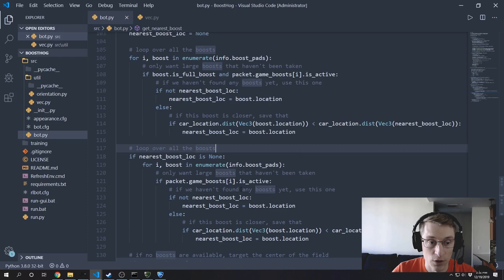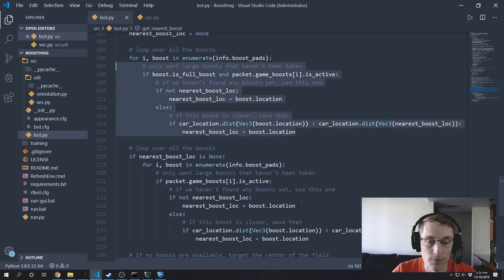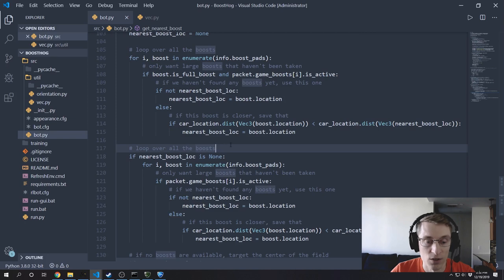There's nothing too wrong with this code — it's functional. But there are a few issues. First, you'll notice we have two very similar for loop blocks, which violates the DRY principle — Don't Repeat Yourself. In addition to that, we're looping through all of the boosts in the game twice, which is a little inefficient. To address the DRY problem, we could write a function with a parameter for whether we want to check isFullBoost or not. But that doesn't fix the double-loop problem. I'll leave that as an exercise. For now, this is the quick and dirty way to get the behavior we want — we only check for small boosts if we can't find a large boost.